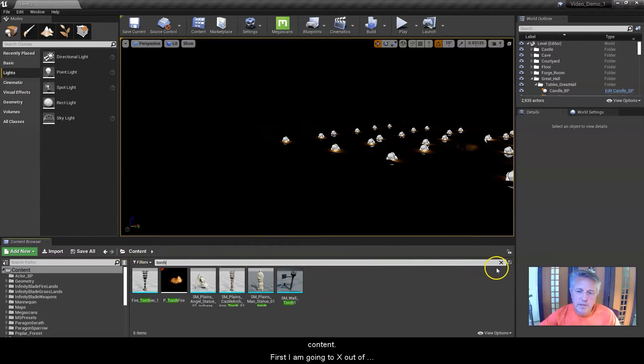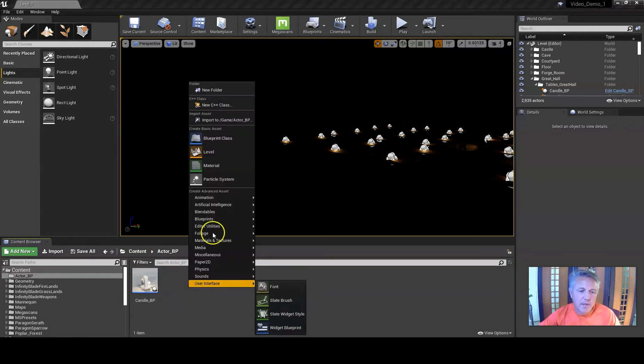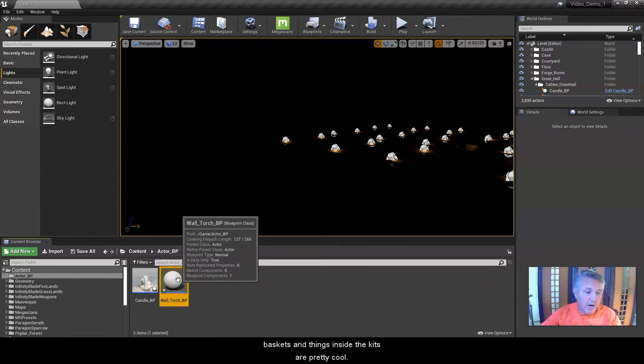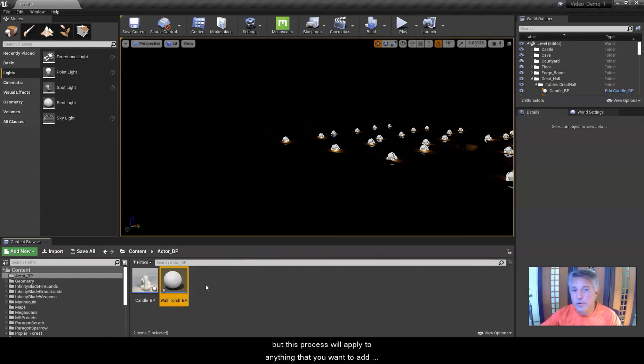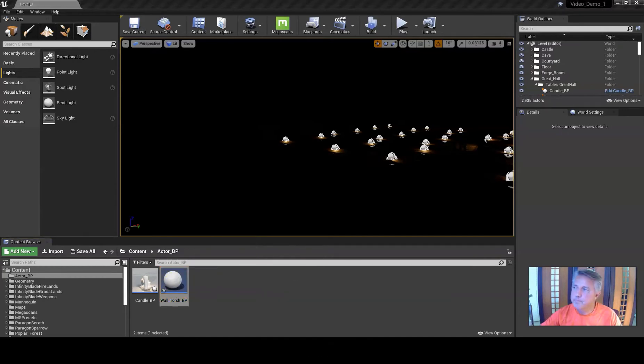We're going to go back to Content and clear that search. Under my Actors Blueprint folder, I'm going to right-click, add a Blueprint class, call it Actor, and name mine 'wall_torch_vp'. That's my wall torch blueprint. If you want to do a standing torch or some other type, you can do that as well. There are also fire baskets in the kit — this process will apply to anything you want to add a flickering light fire to.